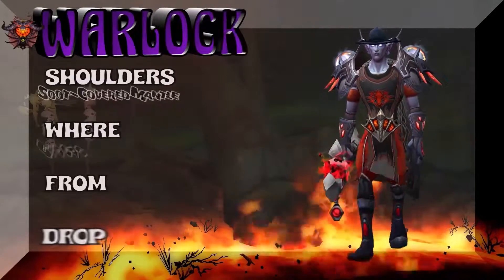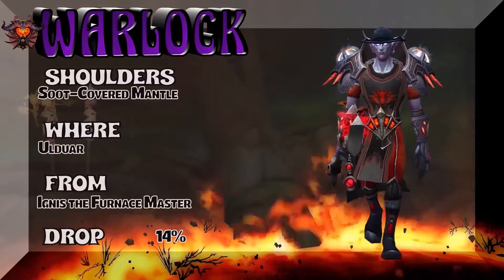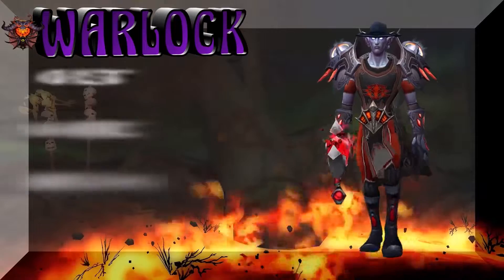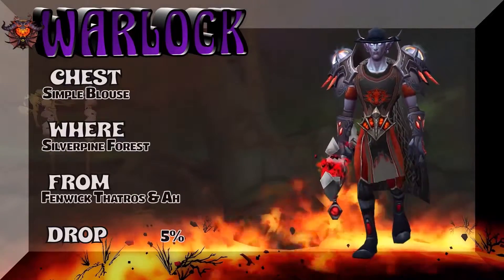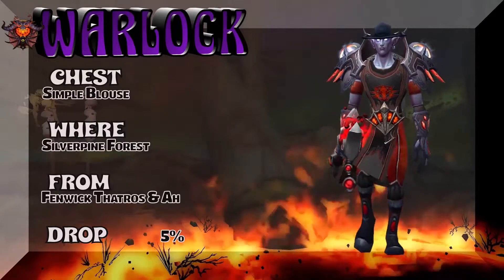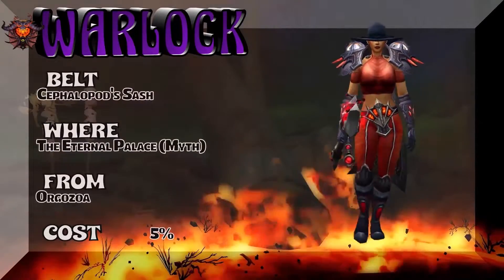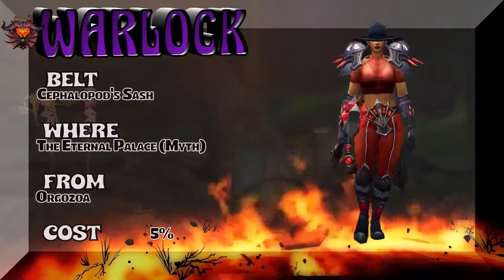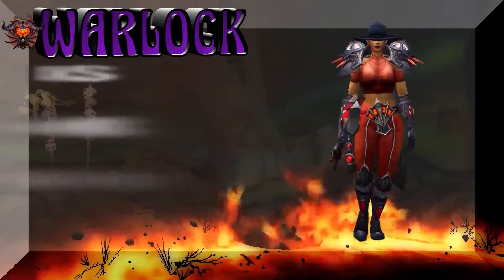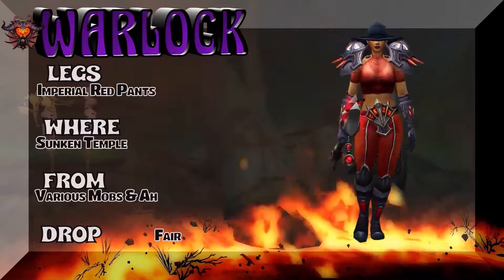The shoulders are straight out of Ulduar — Soot-Covered Mantle from Ignis the Furnace Master — 14% drop rate. We're also going to pull the gloves out of Ulduar as well. Moving on to the shirt, which is from Silverpine Forest — Fenwick Thatros — or you can buy it on the Auction House; it's called Simple Blouse. Any red thing will do though, because it's covered behind the tabard. Alliance stuff sometimes shows on Horde and sometimes it doesn't — there's no method to it.